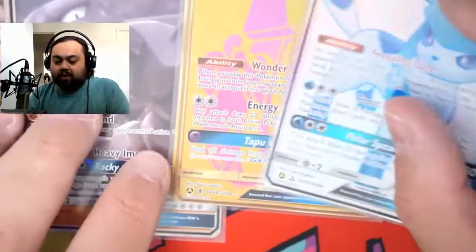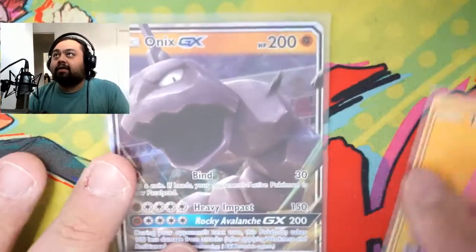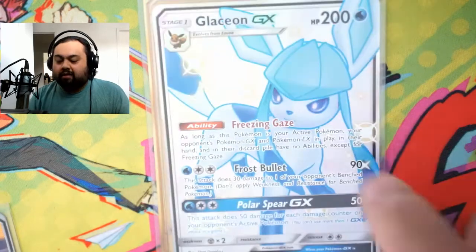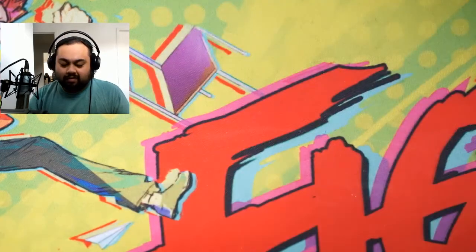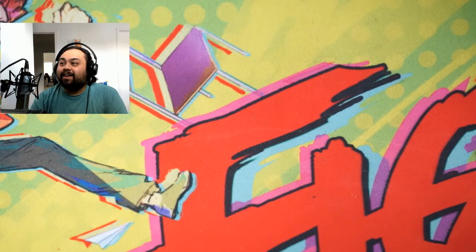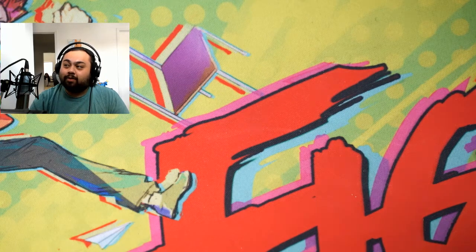Today's pulls could not be any better. We got an Onix GX, a Tapu Lele GX, and a Glaceon GX. That's enough — I think we're good for this week. Let me know what you guys think in the comments. Smash that like button for all our amazing pulls, and we'll catch you guys on the next video. Take care, y'all.